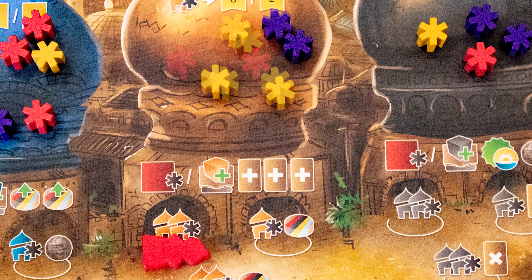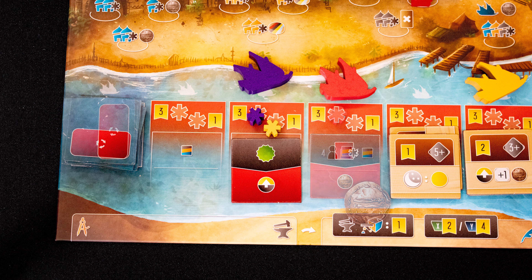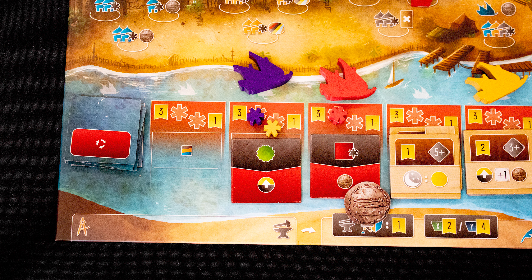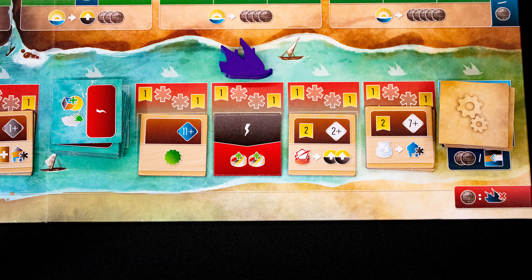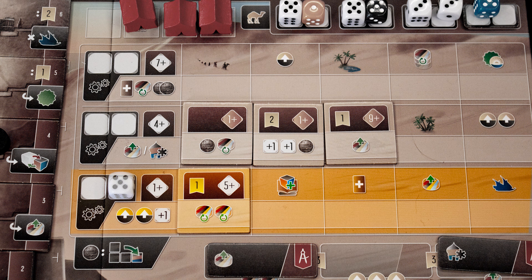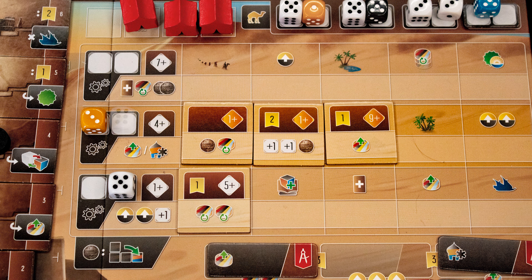There are also worker placement actions that don't use dice. Some can have multiple workers and many require influence to be spent. One action lets you gain dice or conduct research. The river has three sections, and you take the research token from the pile left of your ship and place it into a free space. These will have either ongoing benefits, benefits when you camp, or one-off bonuses.